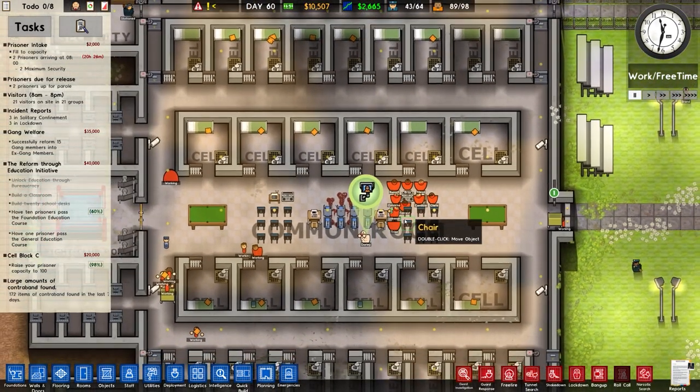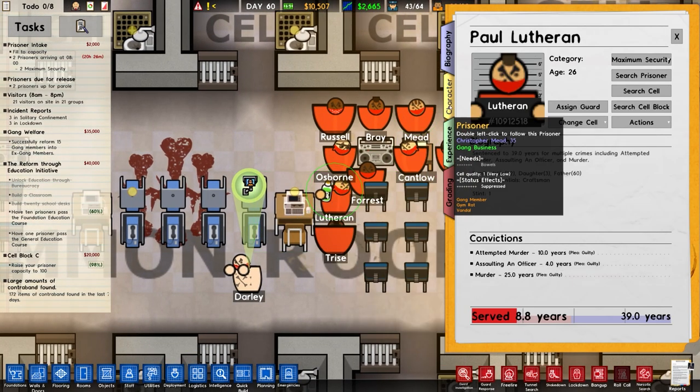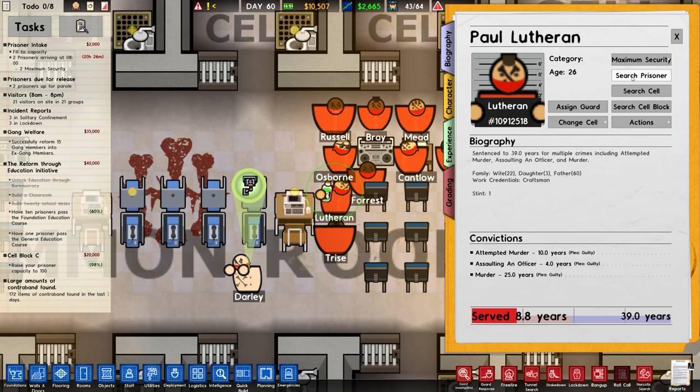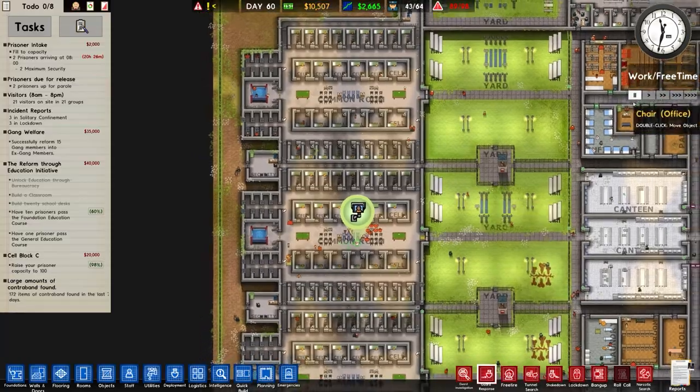Felix is destroying stuff, and I can see that poor Lutheran has a bottle of poison in their hand. Let me search that prisoner and also do a bit of a guard response in here as well. Let's see how we get on.